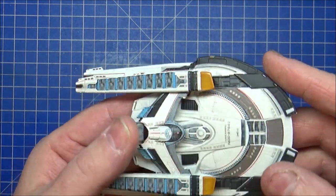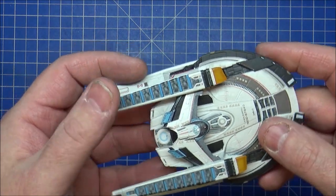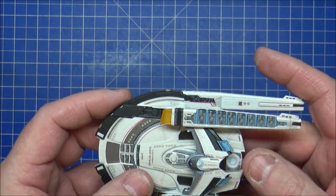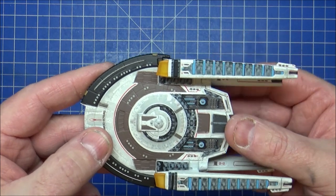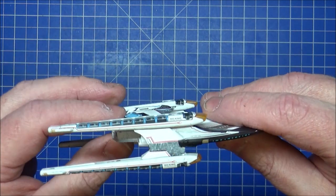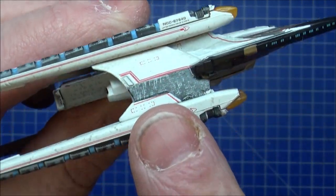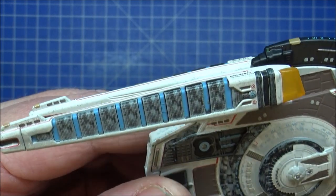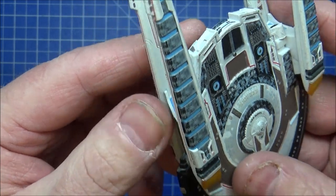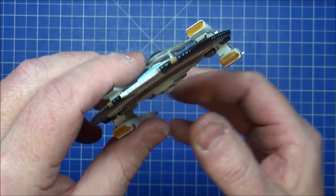Could it be Borgified — have they used Borg technology? There's a theory from Discovery speculation that the Federation in the future is powered by Borg technology. We don't know yet. That section there just looks very Borg-ish with the dark patterns. They might be inspired by the Borg in the 25th century — though by the way, it's the 31st century when the Burn happens. We'll see what happens.